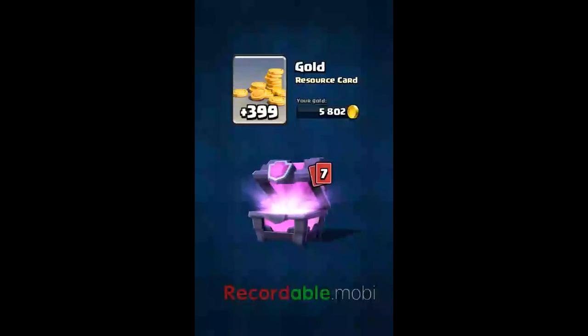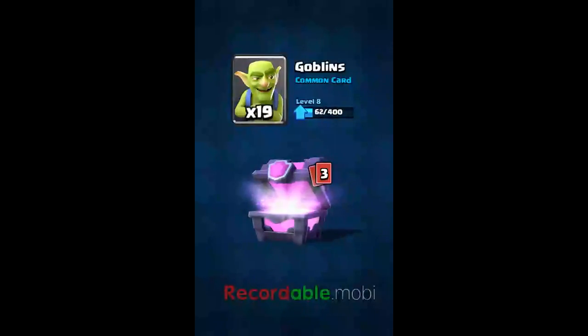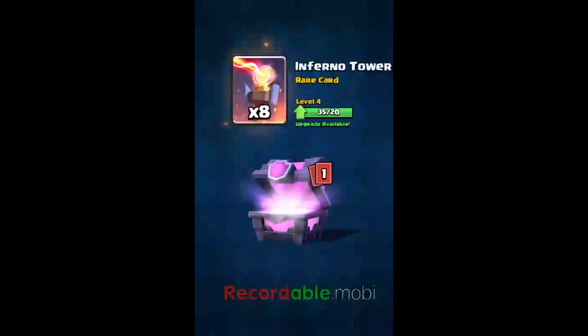Alright, 400 gold! What were those — three spirit goblins, 13 archers, 18 bombs? Those three cards were stupid. I hope the other four are good. 19 goblins — seriously, the first four cards sucked. I hope the last three are good. Five cards in and they all suck. I hope at least one epic comes up. This is the first rare, and I think it's guaranteed at least 13 rares total.